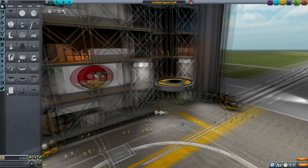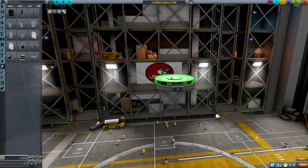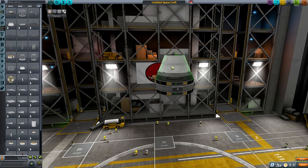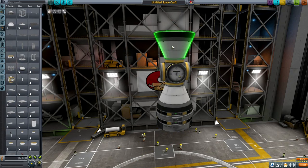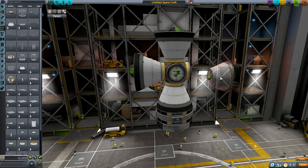Given it will be an automated station — because we already have a relay network — that means I can go and have a remote station built up there that will be launched by a probe. The purpose of the station is to be a refueling station. Once we actually get to the Joule system with the lander, we will be able to come back, land on Lathe or something, and then refuel to be able to return to Kerbin.